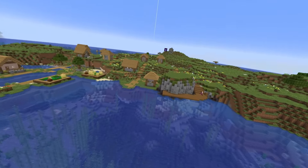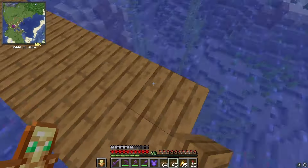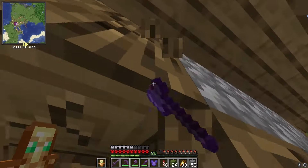I began placing an area of spruce planks along the cliffside. Now I want to expand the dock into the sea, and now let's destroy this villager house real quick.